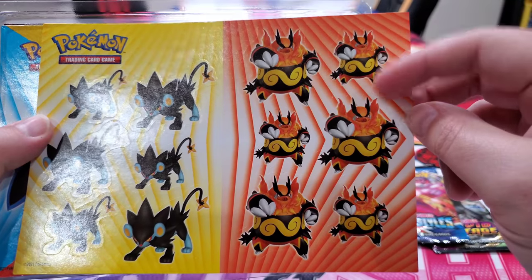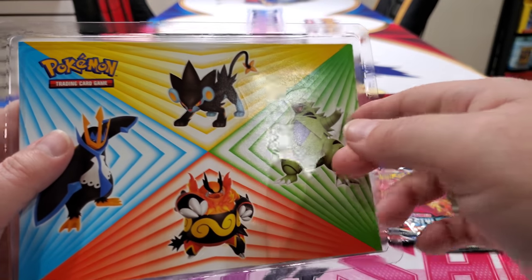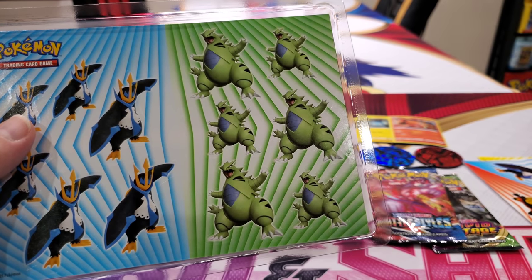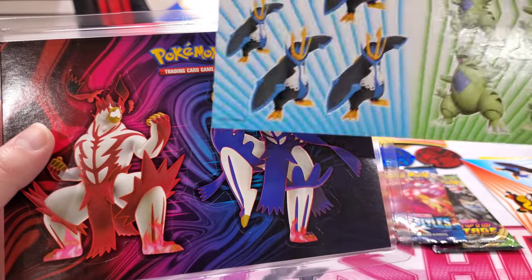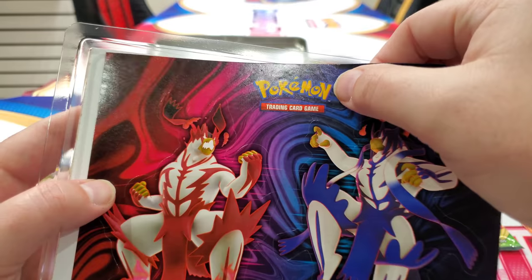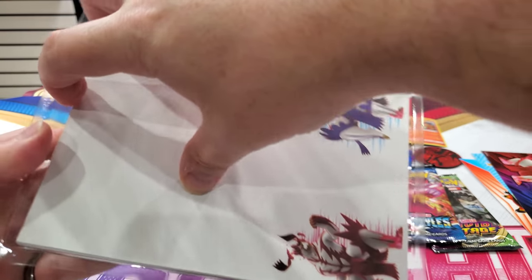You get your Emboar ones here. Emboar's kind of hard to pull in the packs. Then you got bigger stickers — a bigger Emboar. And then you get your little back to your little stickers, and then you go back to your bigger stickers. This is a lot of stickers. Then you go back to your little stickers, and then your little big ones. The stickers are cool, though. These are two giant ones. And then the Pokemon logo one should have been a sticker itself, but it's not.